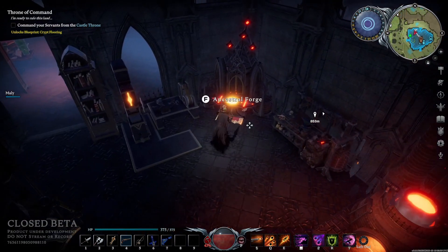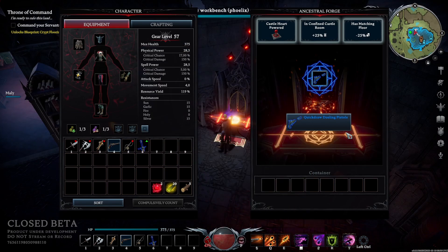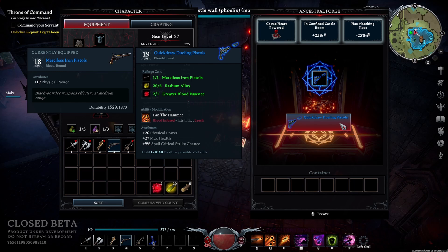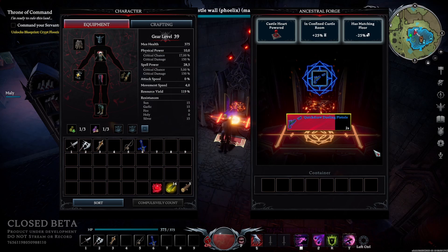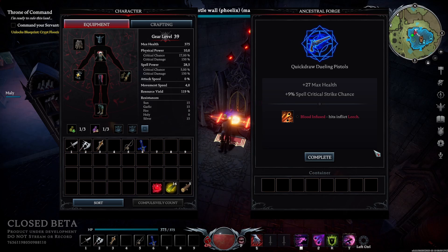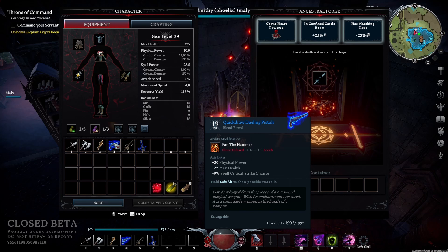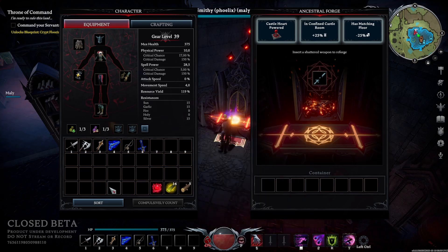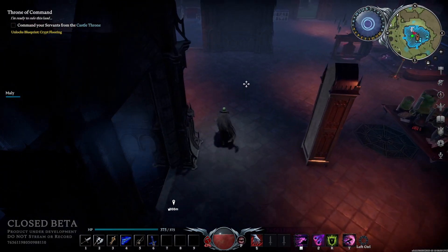One thing that disappointed me a bit was the legendary weapons that had been mentioned in devlogs leading up to the patch. I thought they'd be new weapons we couldn't craft but had to loot from certain enemies — both of these assumptions were wrong. The legendary weapons are these shattered ancient weapons, which are basically crafting recipes for upgrades to the already existing weapons. It's fun to be able to upgrade weapons and give them more stats, and your character becomes a little more specable. My guess is that the stats are randomized — I've picked up a shattered sword that gives extra resource yield, which felt like something I wouldn't want on a sword. These things are a cool addition, just nowhere near as interesting as my imagination had made them out to be.